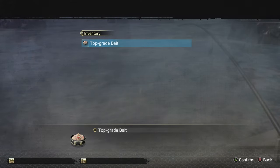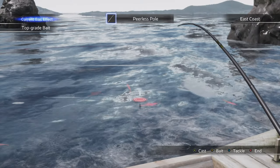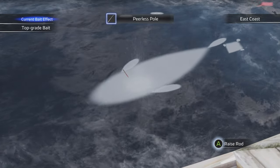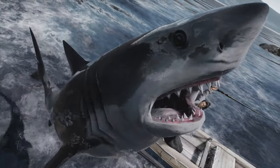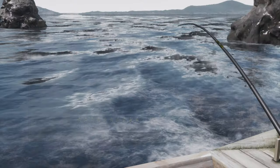Now that you have your bait, go back to the sea fishing NPC and travel to the east coast. Once on the east coast, spread your bait and you will see very large fish swimming around. Fish like you would normally do by casting in front of one of the shadows, and eventually the fish will bite and you can hook your tuna. There is a chance you may get a great white shark or another fish, but just keep going and you will eventually get the tuna. The bait lasts long enough to get the tuna.